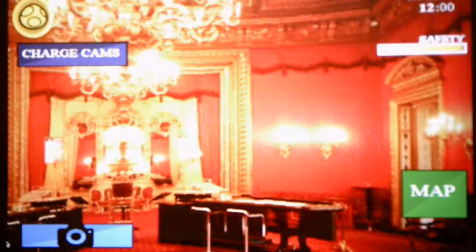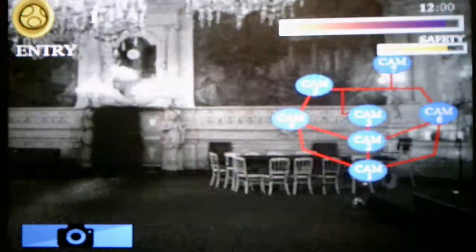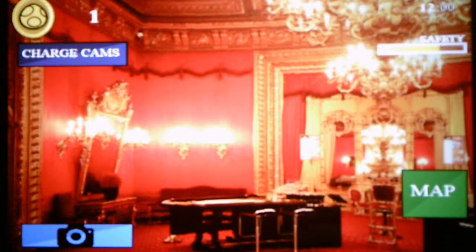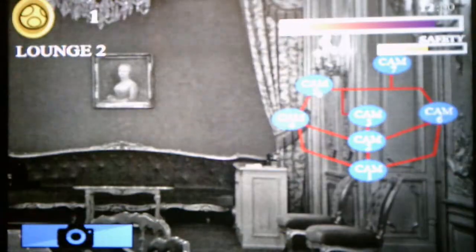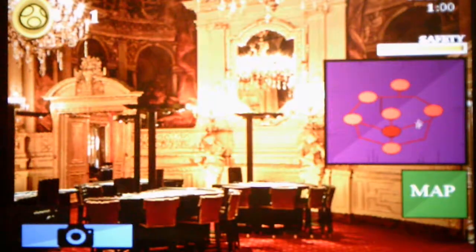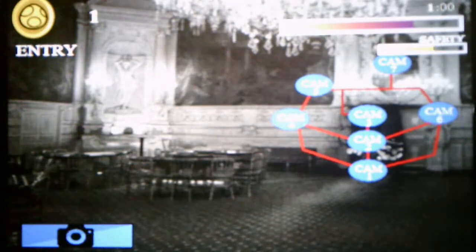We have a map and a camera. This map definitely reminds me of Five Nights of Wario's origins where we get to move around the house. The camera tells us we're in the lounge. Let's check for Wario — I can charge the camera by pressing that button. We've got to move around. Wario starts in the entryway so we have to avoid him at all costs.